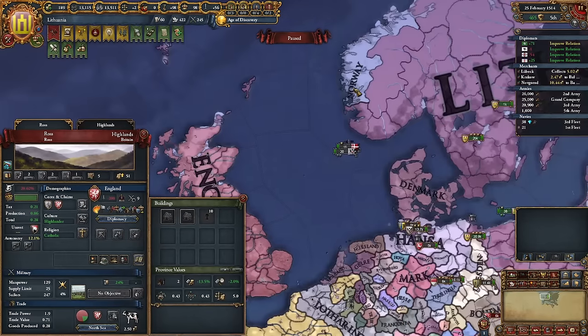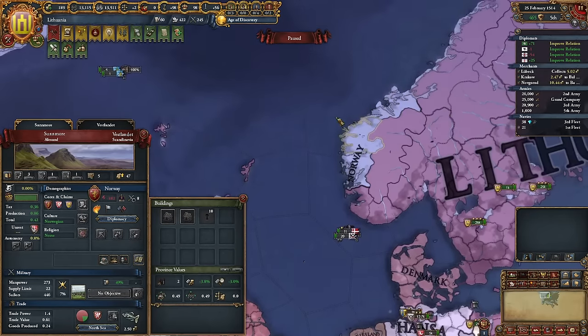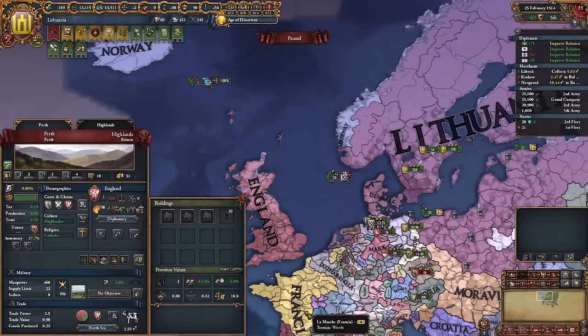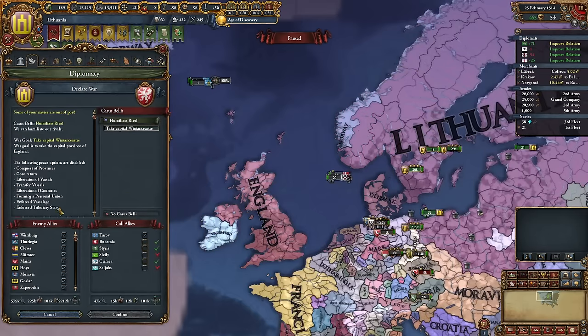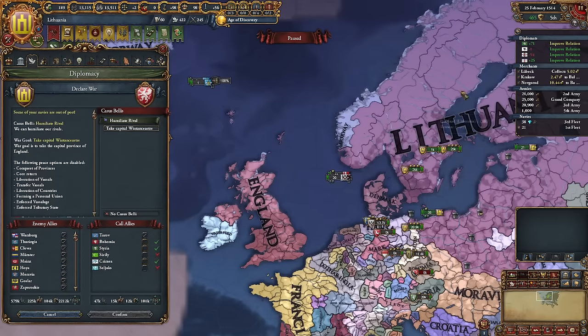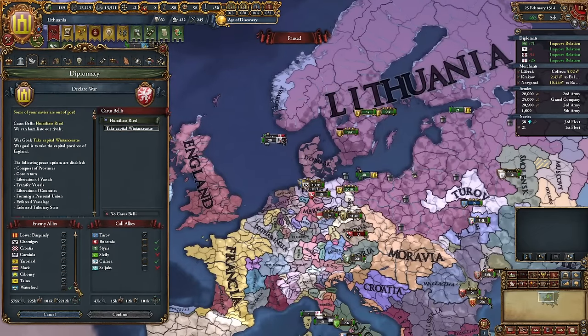England views Scandinavia as their vital interest, so we'll pretty much have to fight England, which includes the coalition. I'm quite happy about this actually — it means we'll go for this war. It won't be as large as it is now since we're constantly improving relations, but it will still be an interesting war. If I was smart I would have taken coastal provinces to block England's expansion, but I'm not always the smartest in EU4.